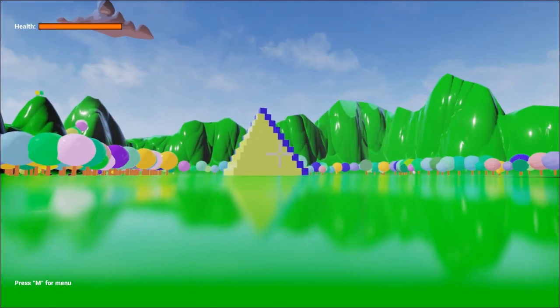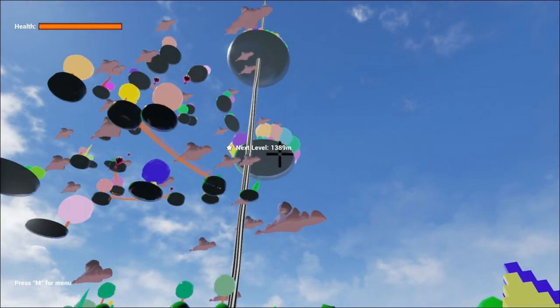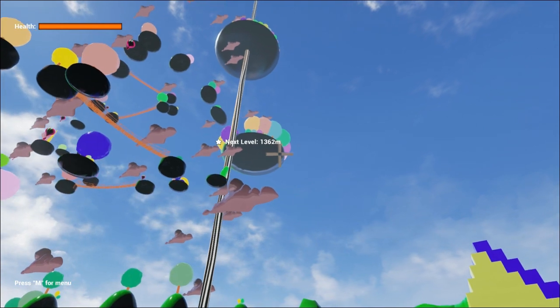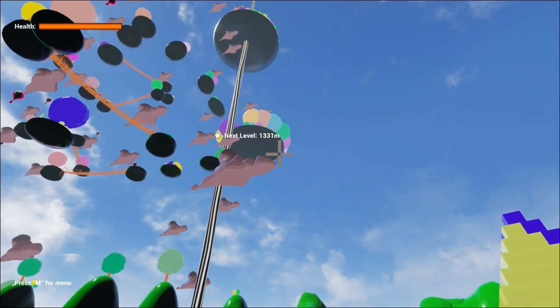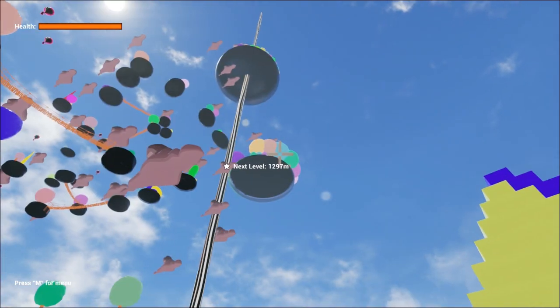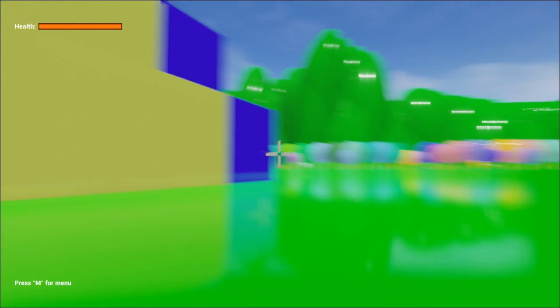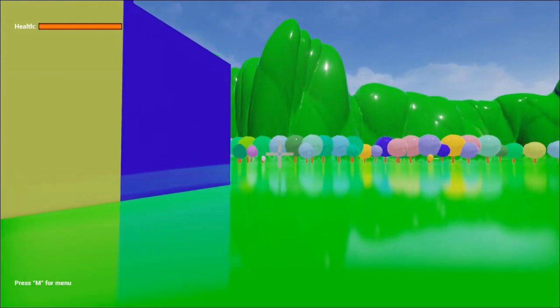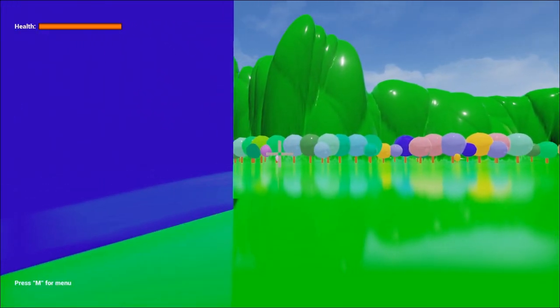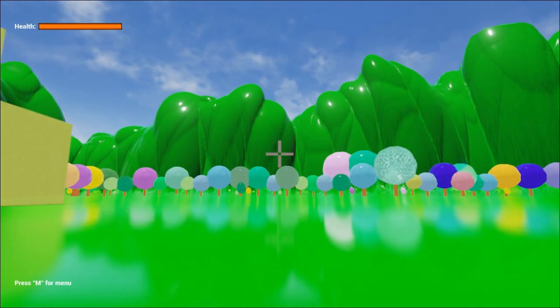Everything seems to have bump mapping, which is kind of cool. We've also got some pyramids, some cel-shaded looking clouds, and an indicator up there for the next level at 1360 meters — pretty far away from where we're at right now. I guess this is where we want to head. If you're wondering, I do have a jump but it's extremely low, so I'm not going to be doing much platforming to get up to these upper echelons or try to climb this tower.